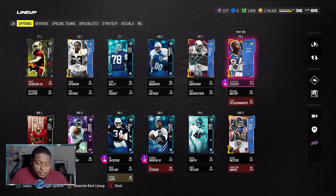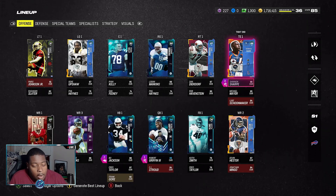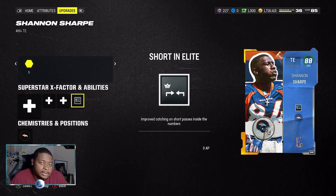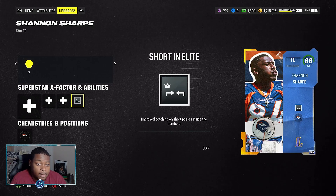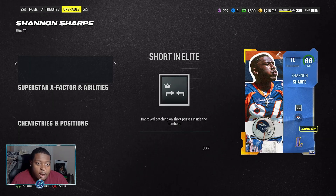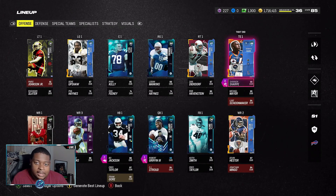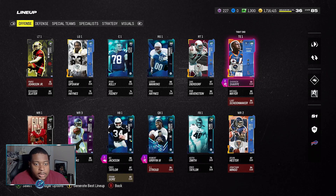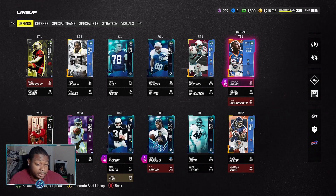For tight end, Shannon Sharp is by far the best tight end in this game, and the whole reason I love this card is that 3 AP Short Route Elite. Yes, it is 3 AP — half of my offensive ability points — and we had to take Slot Apprentice off Jerry Rice and Matador off Gene Upshaw. But this has opened up my offense so much and made people quit because they can't run man defense on my tight end. I can always guarantee Shannon Sharp is going to get open on any type of man coverage.